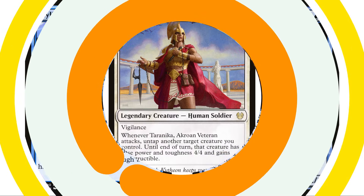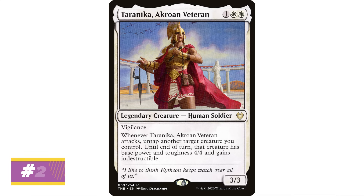Moving on to Taranika, Akroan Veteran: one white white, human soldier, three three. Has vigilance, and when Taranika, Akroan Veteran attacks, untap another target creature you control — until end of turn that creature has base power and toughness four four and gains indestructible. Really interesting ability.